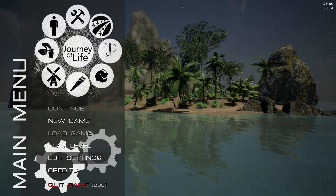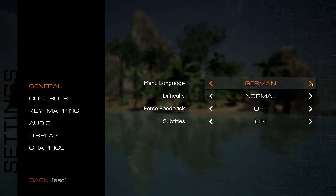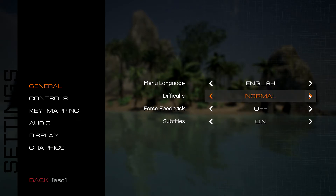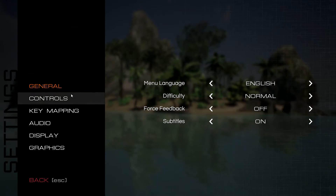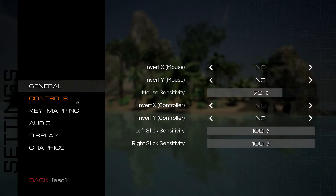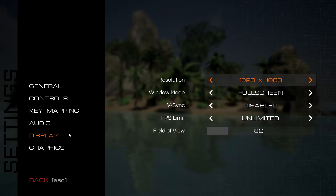Let's check the settings. We can change the language — German and English are available. Difficulty is easy, normal, and hard; the default isn't easy but I put it on normal. There's force feedback which I'm not quite sure about, and I turned subtitles on. For audio, everything starts completely turned off and on low audio quality by default, so I've changed that a bit.